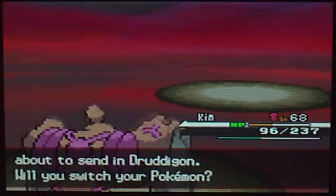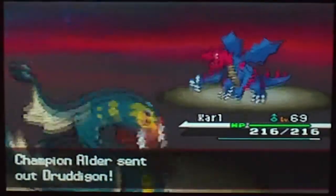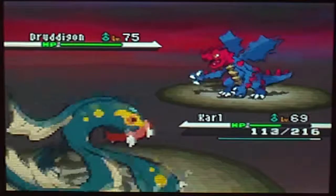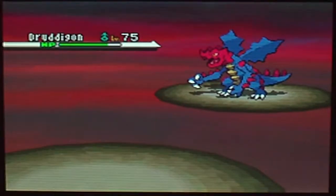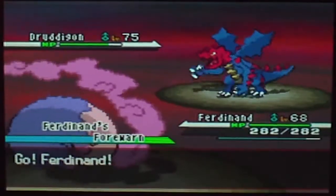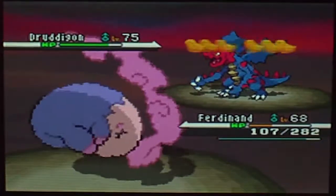Druddigon — level 75, Dragon-type, Rough Skin ability. Attacks: Outrage, Superpower, Night Slash, and Payback. No hold items. Outrage will do tons of damage but it will make him confused — it's a maximum of three turns before he gets confused. And now he's confused due to Fatigue. I only have one or two Pokemon left — this one and one more which is very weak to Jim. Of course he hits a move — of course he does. Am I faster than this guy? Yes, it is.